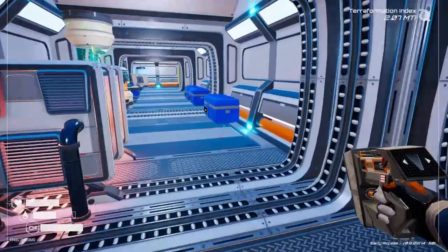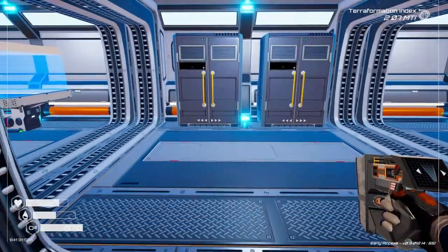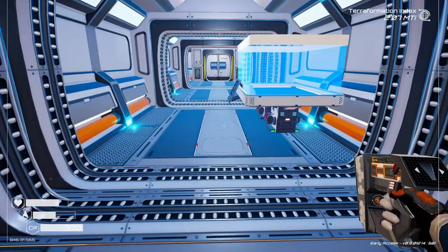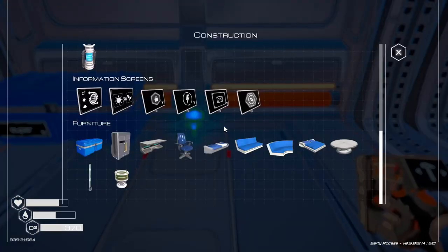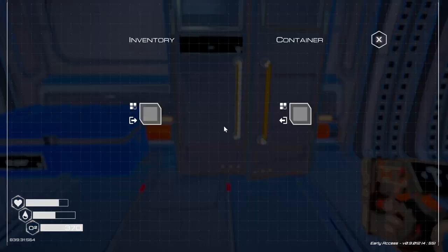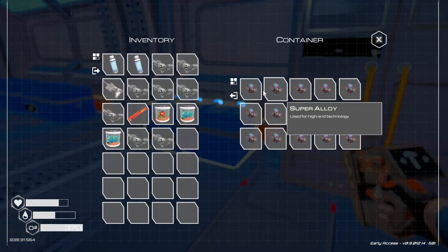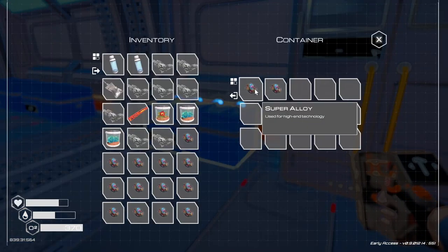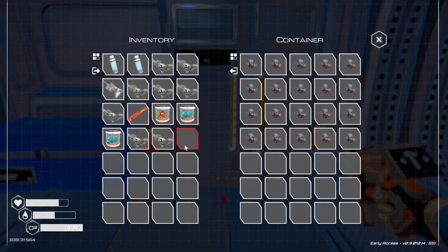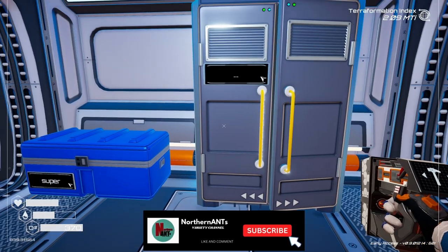Let's go throw that super alloy in its super alloy container. We need to make another one of these, because we want to store more super alloy than what we're carrying in that right now. Let's go. Sweet.